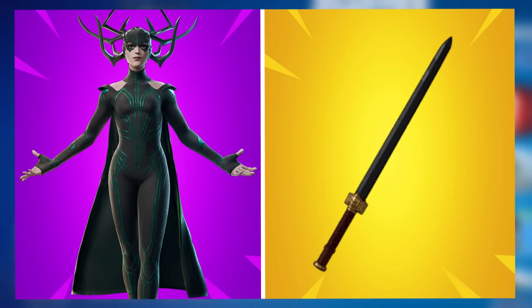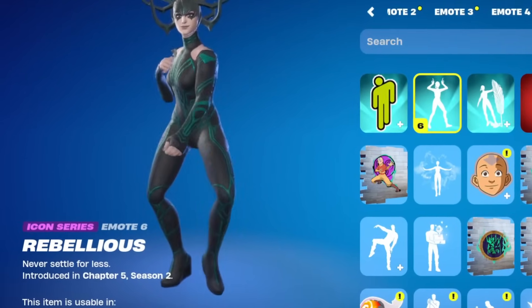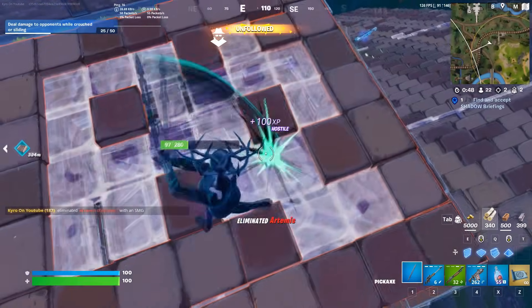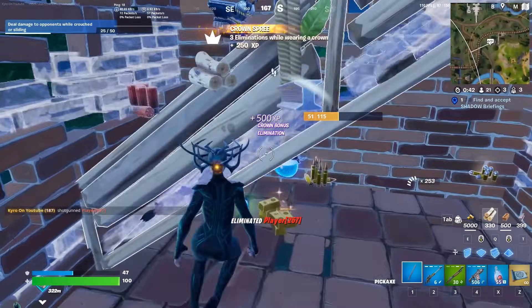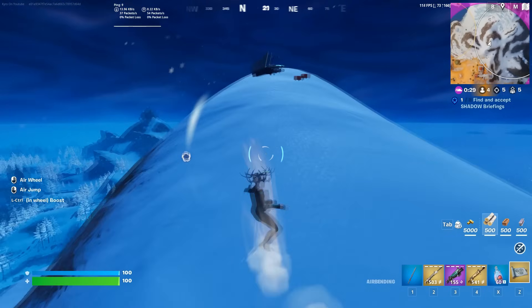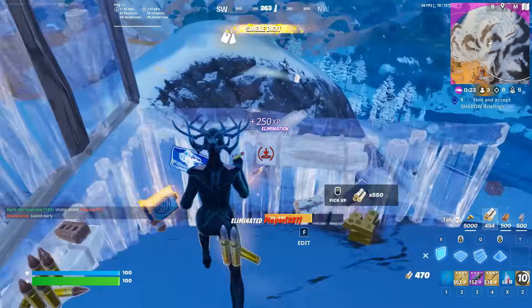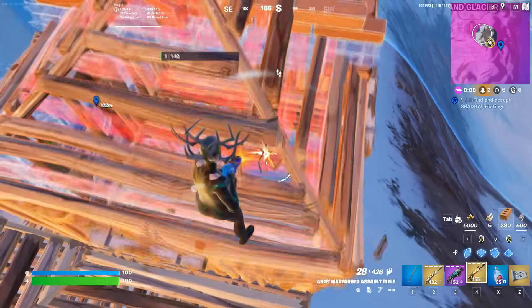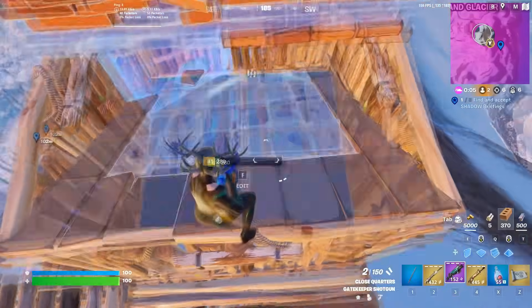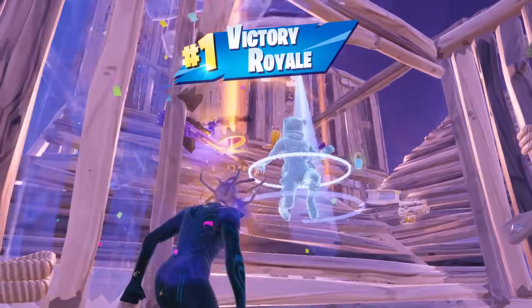Let's get straight into it — we are starting off with Hela and Sokka's Space Sword. This is an entire collab combo. We've talked about Sokka's Space Sword a few times on the channel before. It came to the game with the Avatar collab, and it is one of the more underrated pickaxes we have seen this season. Even though it is a cell-shaded pickaxe, Hela is a really interesting skin — one of the latest Marvel skins in the game. I honestly thought Marvel were going to run out of characters, but somehow they keep finding new ones. Hela is really clean and could be quite try-hard moving into Season 3.